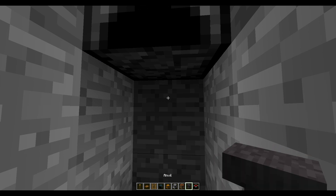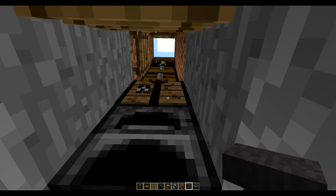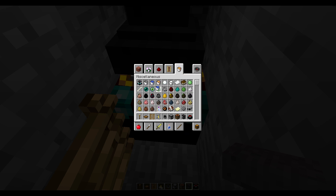Under here we're going to place an enchanting table and an anvil. Then let's grab some more resources — there are really only a couple more that I plan on using here. We're going to grab the brewing stand, the cauldron, a water bucket for the cauldron, and lastly a bed.